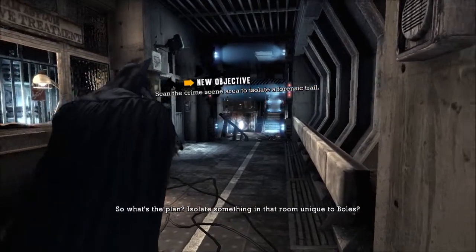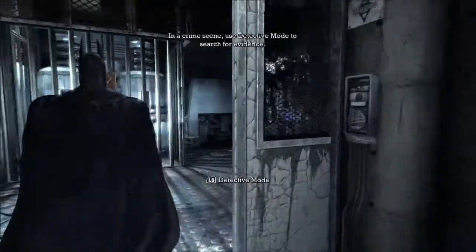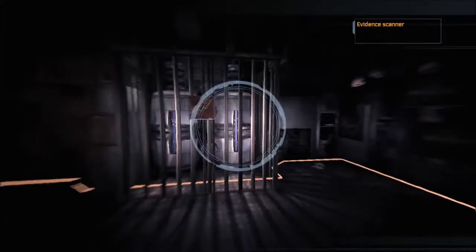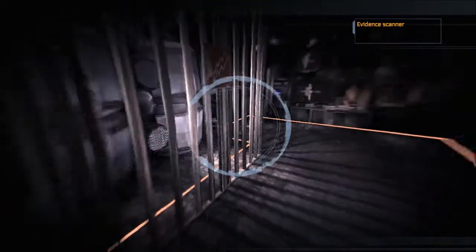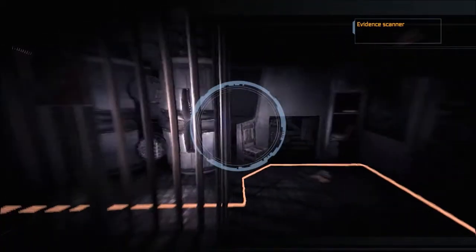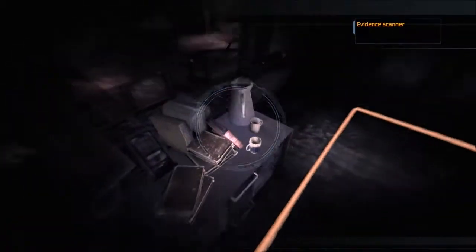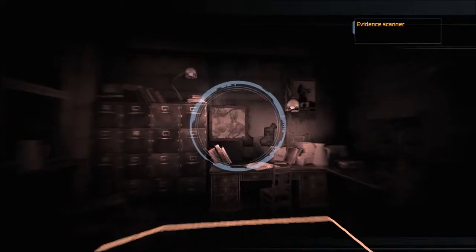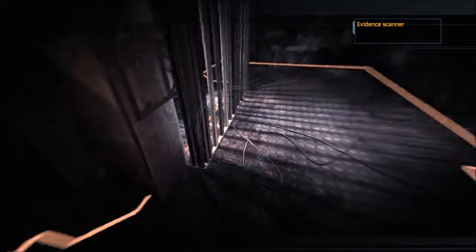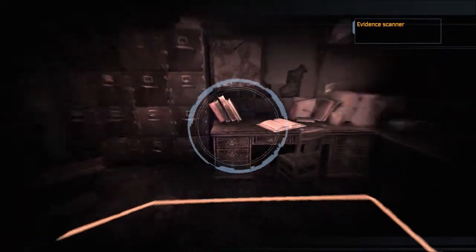So what's the plan? Isolate something in that room unique to both? Hey, Roddy Vine's back with the next part — part 3 to be exact — in this let's play, brought to you by muchgames.ca. So now let's see what we can do in this particular episode. Kind of track down Commissioner Gordon, I guess, is what we're going to do today, or at least get towards trying to find them. So let's do that today.